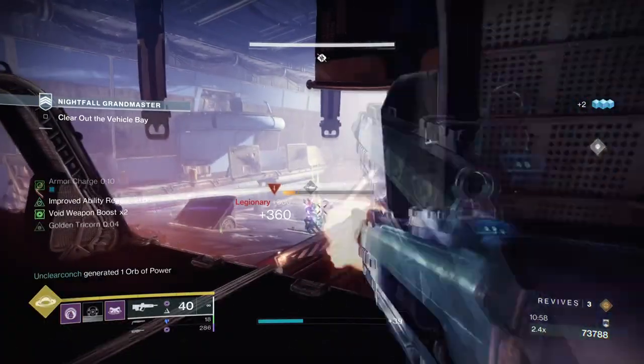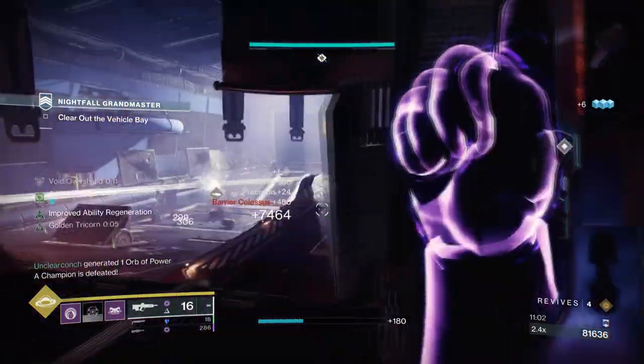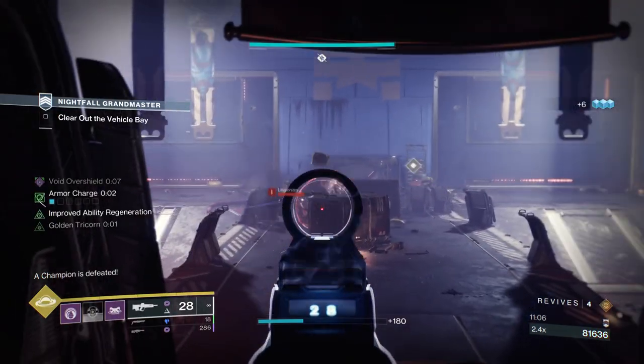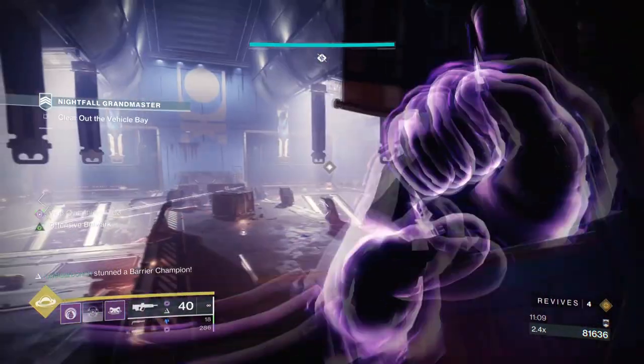In something like Glassway GM in the final boss room, both overloads and witherings will become less of a problem, and even in the new Mars battleground final room, I can see the following setup doing surprisingly well. So let me show you how to best maximise this.